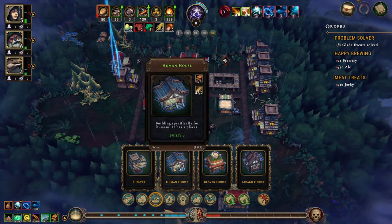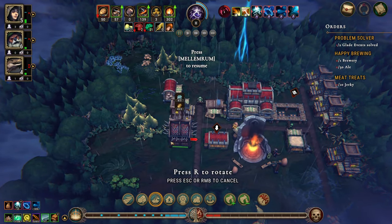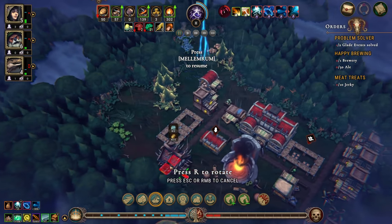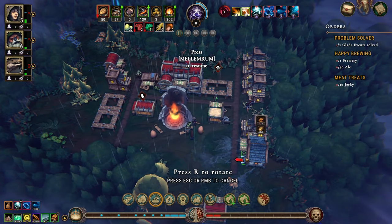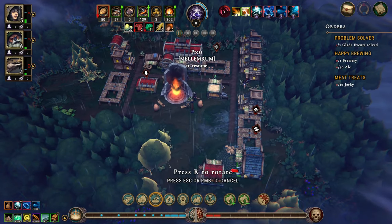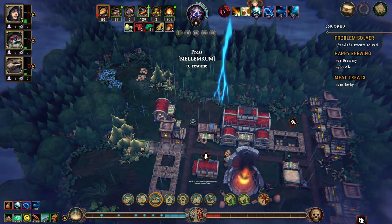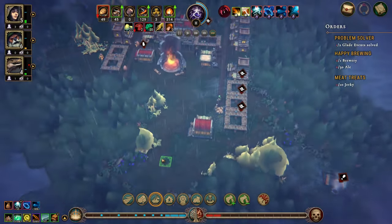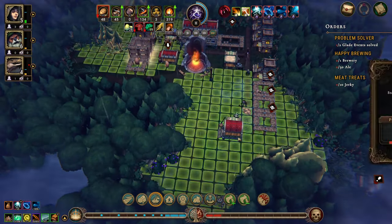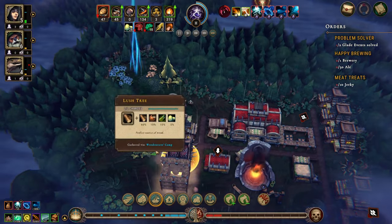We need two lizard houses — one, two. We need three human houses — one, two, three. Why not? And then we need some beaver houses which we'll figure out a little bit later. Let's remove that, move you over here to get that done, and then I think it's time for a dangerous glade.